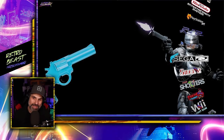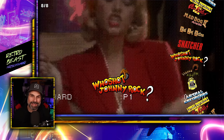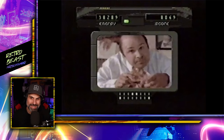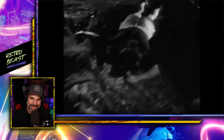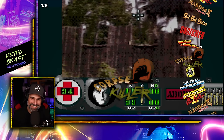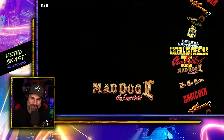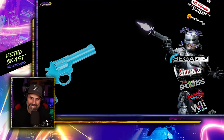Sega CD had some good light gun games, though they were kind of grainy since it was when FMV was first taking off. Corpse Killer is in here, which is fun — it actually had a 32X version as well. Sega CD is a little less interesting overall, but you can get an idea of what's available.